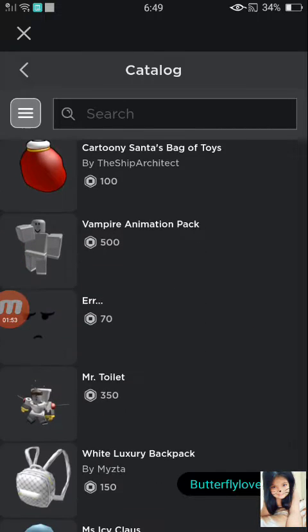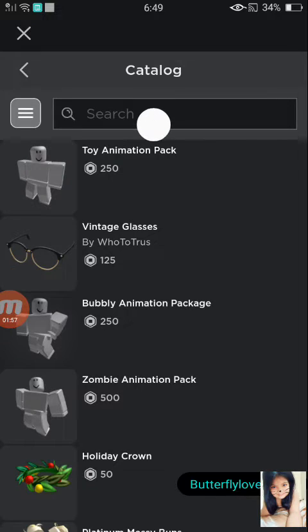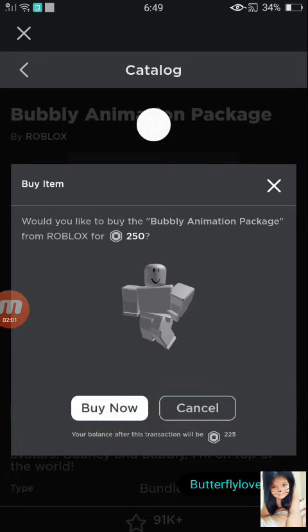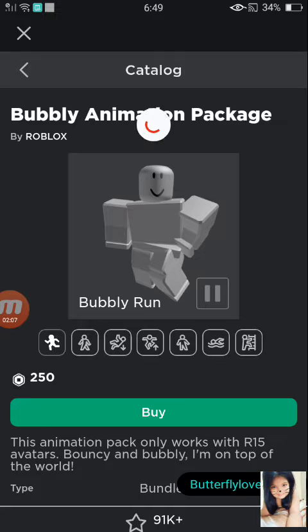The first thing here is the Bubbly Animation Pack. There it is! I am so happy because I've always wanted to get this Bubbly Animation Pack and I'm finally getting it. Let's buy that. Purchase completed!